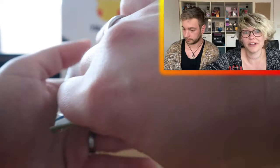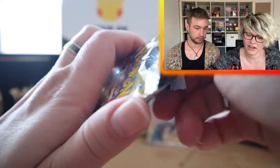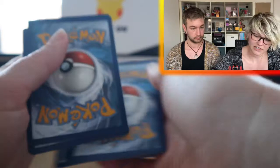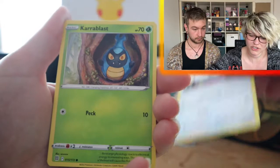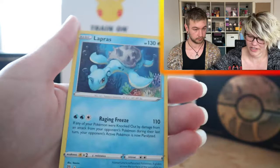Opening up my second pack of Brilliant Stars. I think the first two packs had the hits today, but let's still go through it very quickly. Roserade, Beartic, Duskclops, Piplup, Turtwig — pretty cute arts — Minccino, Carol Blast, Sneasel, Reverse Magmar — pretty cool reverse — and a Lapras. I do like the art on that Lapras.